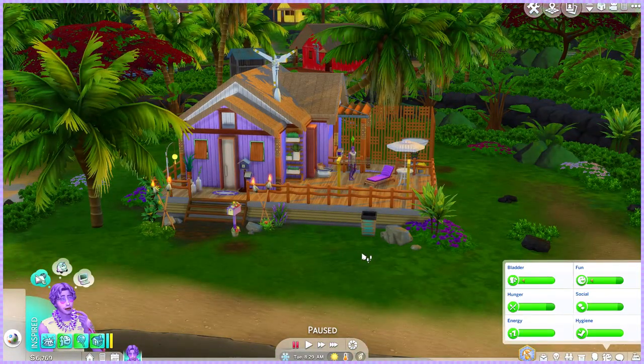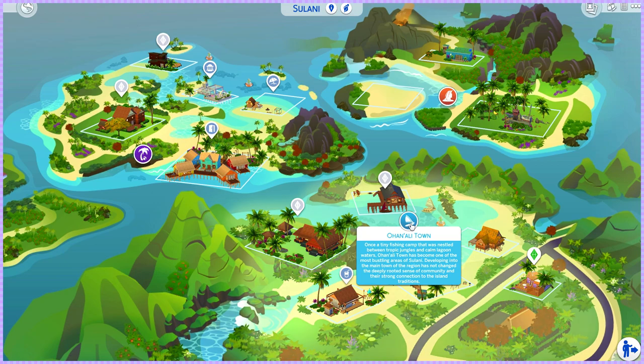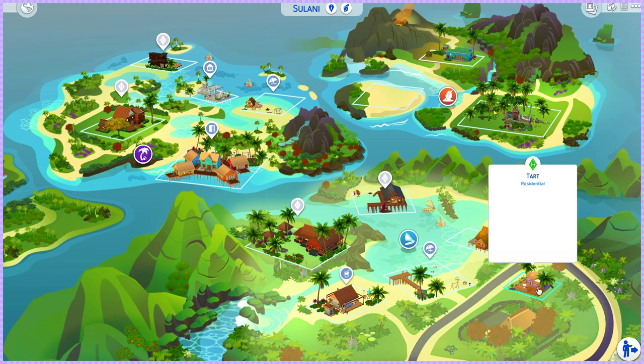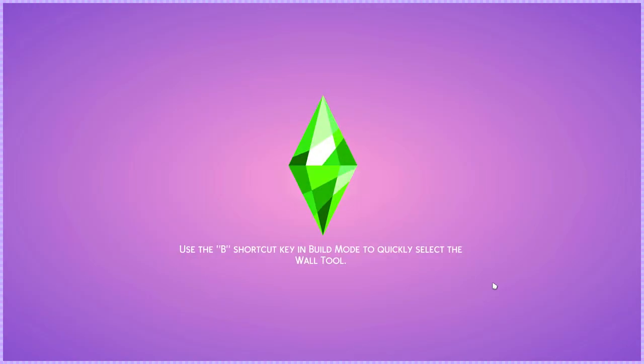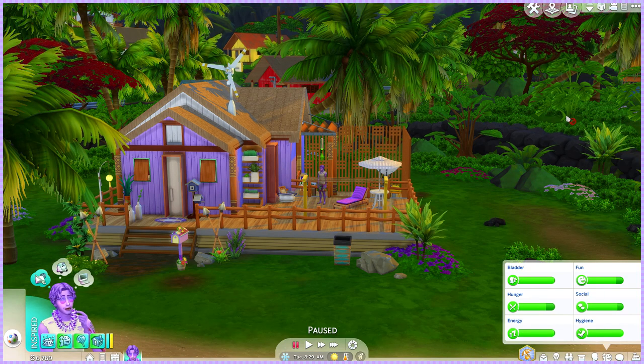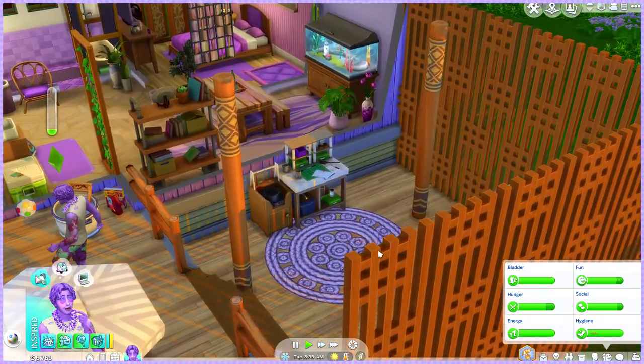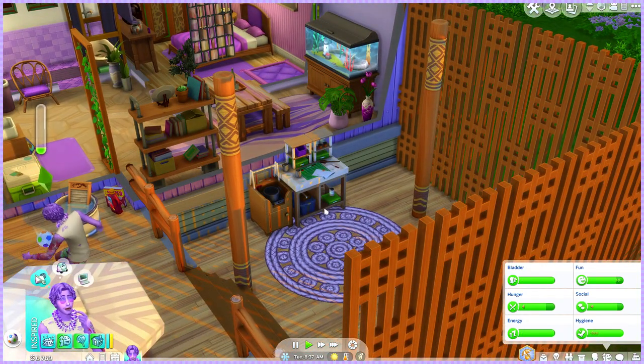We're currently on the Hoanali Town lot. I remodeled it and made it look more berry sweet — pretty much just gave it a purple makeover with hints of yellow and teal, because those are going to be the colors of our love interest. I don't know who Lupin is going to pick yet, but I thought I'd spice it up. The Island Living pack and Eco Lifestyle are both brand new to me.